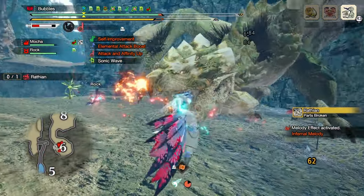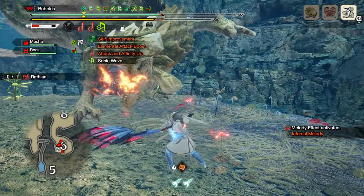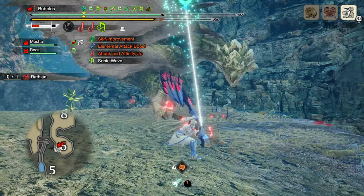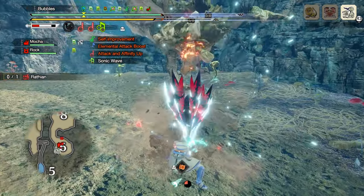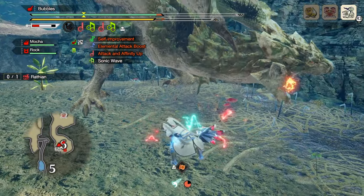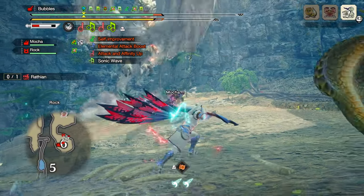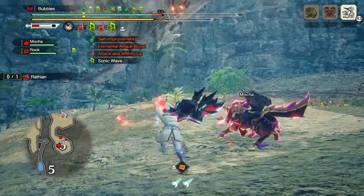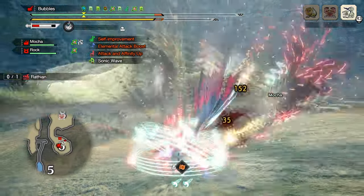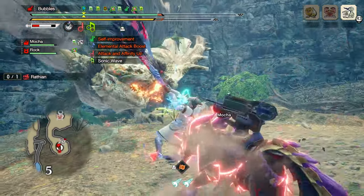So you can combine this with the other new silk bind attack introduced with Sunbreak. Sonic Bloom is a new two wire bug cost silk bind that places down an egg tethered to your hunter, which upon playing any three melodies will detonate, dealing insane amounts of damage in a single hit. It always prioritizes the part it'll deal the most damage to, meaning it will lead to more stun and overall damage since it should be able to target the head very consistently.